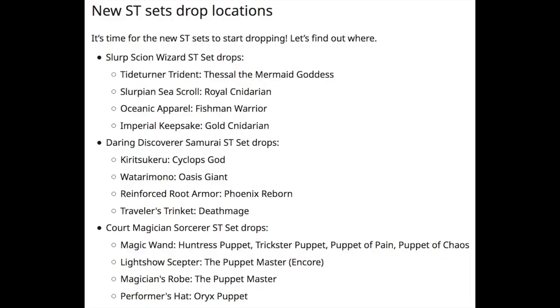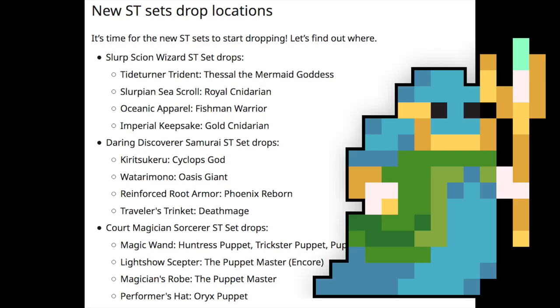Next, we have some new ST drop locations. The new Slurp Wizard set now has pieces dropping from Thessal, Royal Gnidarian, Fishman Warrior, and the Gold Gnidarian. Makes sense, since they're still the only two underwater dungeons we have.